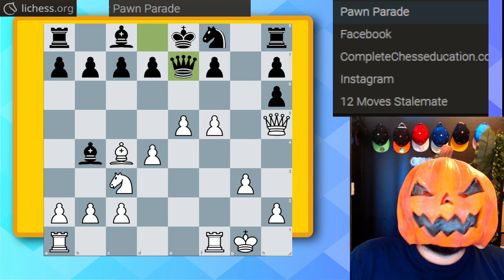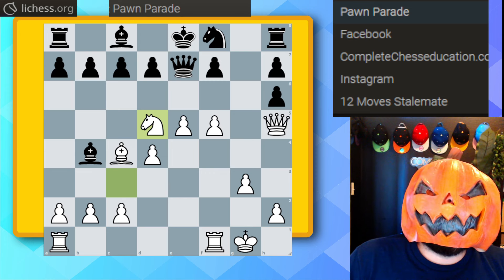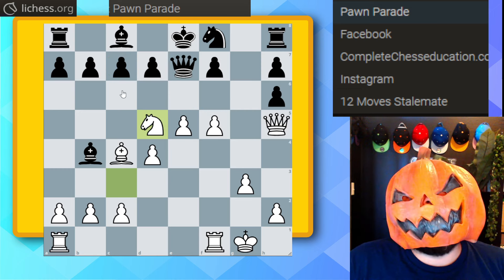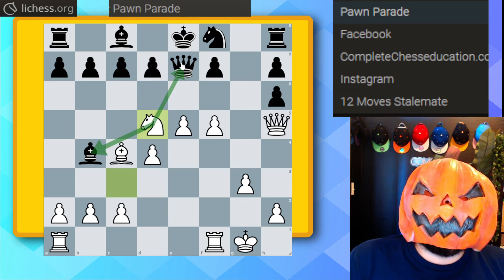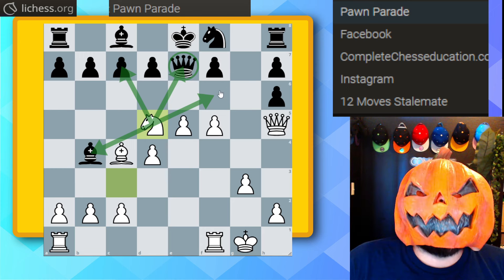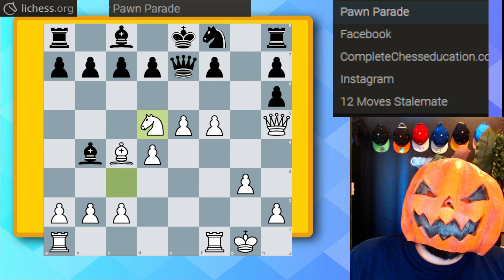Simple chess: bring in reinforcements with knight to d5. At this point our opponent will just resign, as there's really no good way to stop the threats of knight f6 check, knight takes on c7, and knight takes on b4 — hitting the queen too. A very nice idea with this knight move. Hope you enjoyed this, we'll see you in the next video.